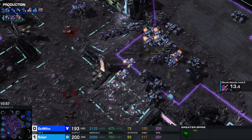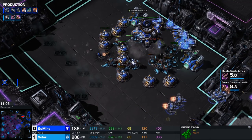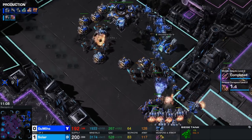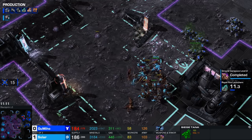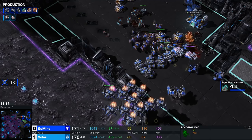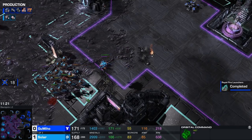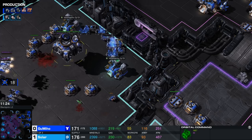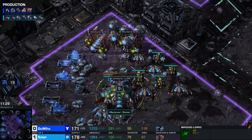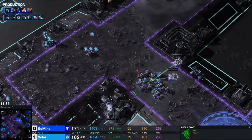Immediately once the Terran player tries to move across, we see a Roach-Hydra-based army also moving toward the Terran's third base location. Nice little simultaneous move by Solar, landing blinding clouds brilliantly. While the Command Center lives for the time being, that's 18 SCVs. Solar ended up losing units he didn't really want anyway — he's now trading up the Roaches and Hydras he just lost to make Brood Lords instead. Beautiful move there by Solar. I was starting to get worried for him, but right now he's looking like he's once again in control of this game.